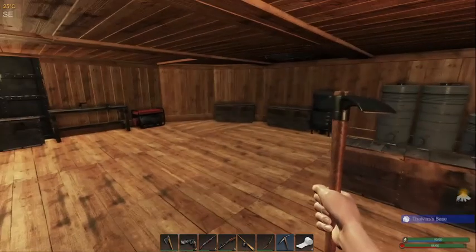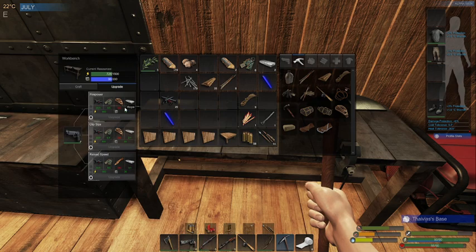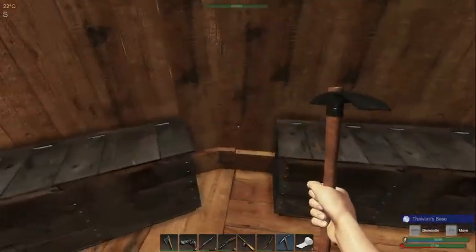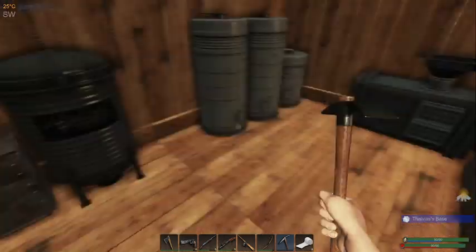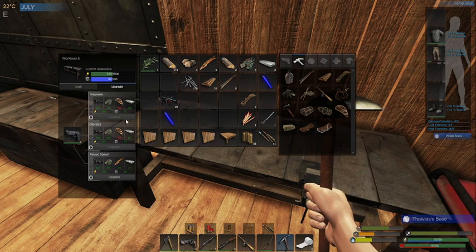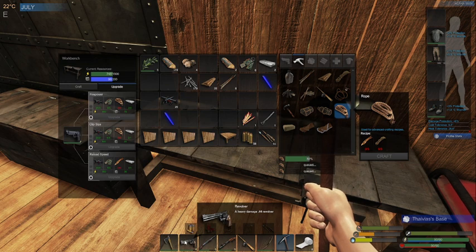What I want to do before anything else is upgrade this gun. We need to make some rope — we need to make three rope, we need nine sinew. There it is. We'll take that nine and we're going to upgrade the gun. This will be firepower — it'll give us a lot of firepower. There we go. We'll be able to use it with the firepower that this revolver has.